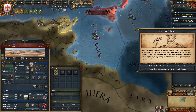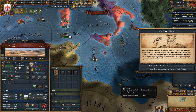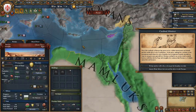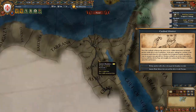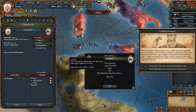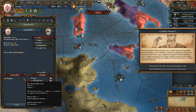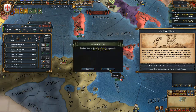We can start the invasion of Tunis. This province is far more interesting to us than Tunis itself because it borders the Mamluks, and with a war against the Mamluks we could assault Alexandria. We'll see how the conflict actually goes. We declare war and include Gort as a co-belligerent, then start the conflict and land on the beach.